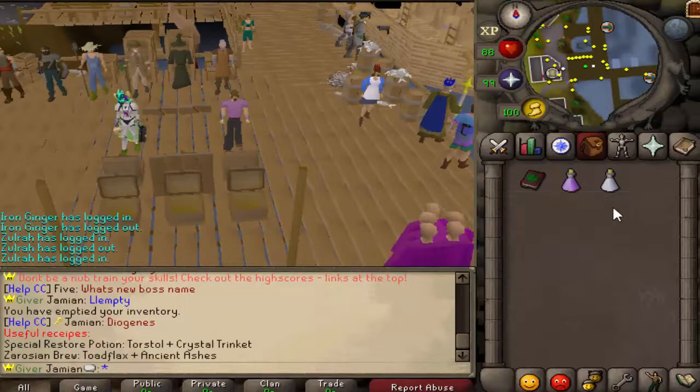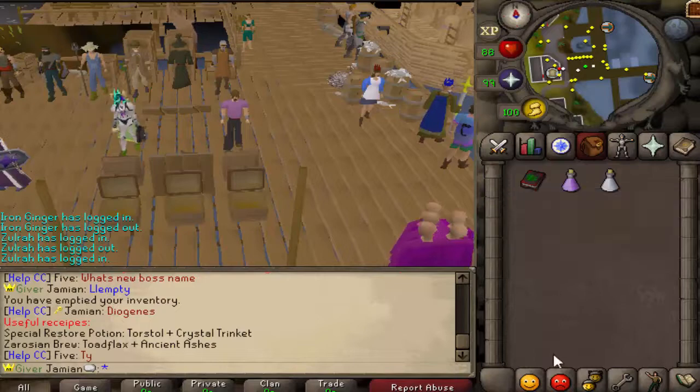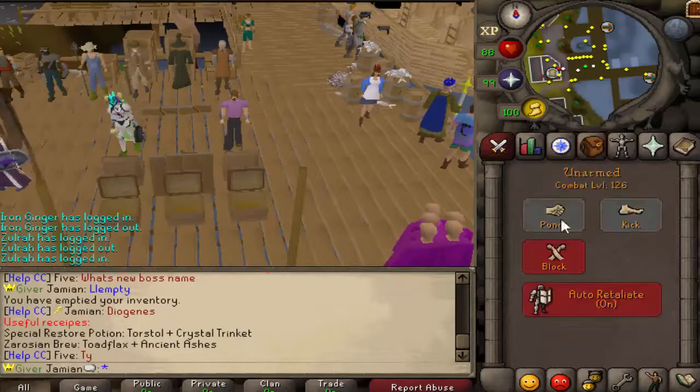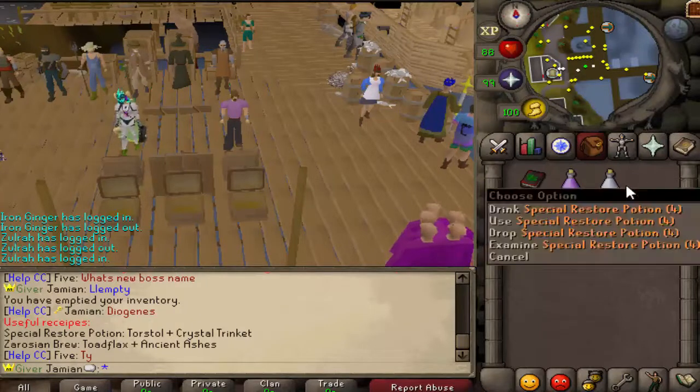The first one is the Special Restore Potion. It's exactly what it sounds like — it restores your Special Attack. I can't demonstrate it here because I have infinite Special Attack, but each sip completely restores your Special Attack.